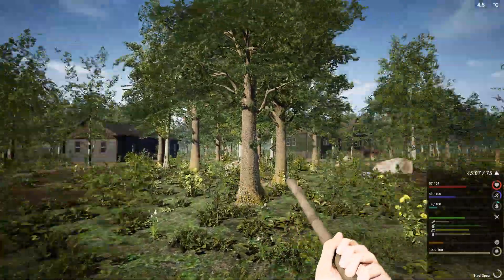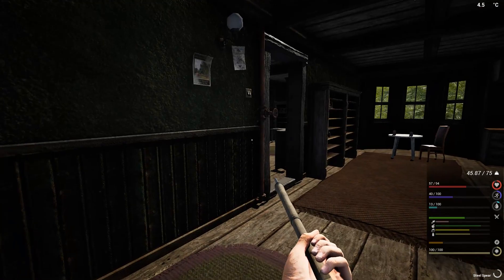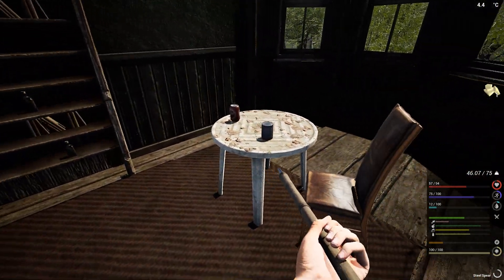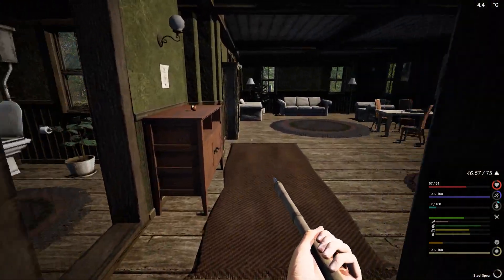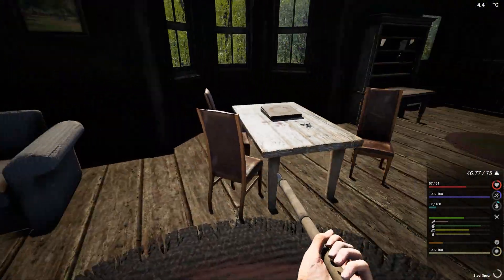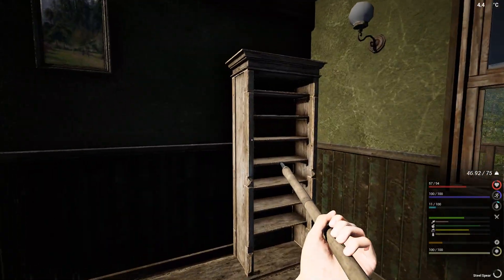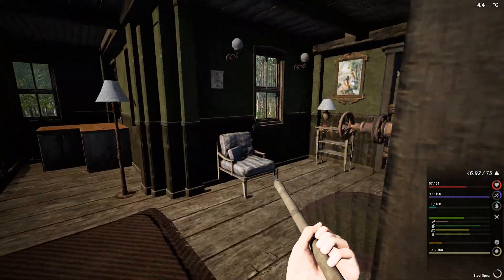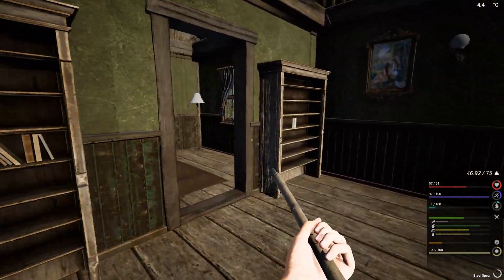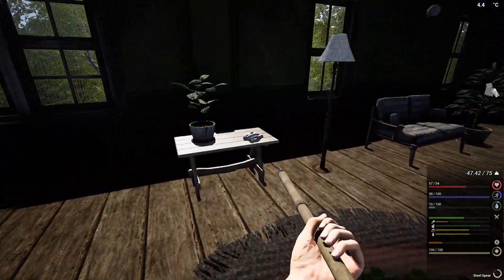No tech at all. Oh no — for a second I was thinking yes, but not so lucky. Apparently no luck at all. Maybe on the upper floor — please, please, please, tech! All right, yes yes yes — oil extractor! This is the tech I really wanted because our circular bench needs oil and we are getting kind of low on oil.